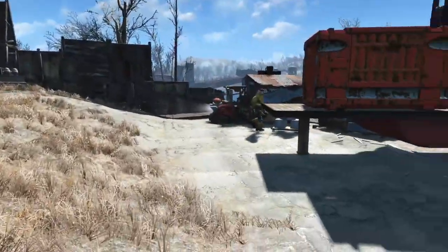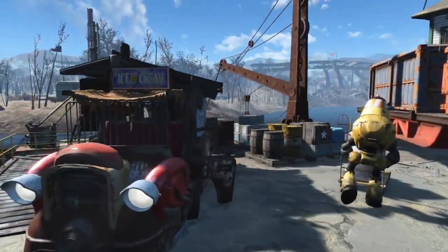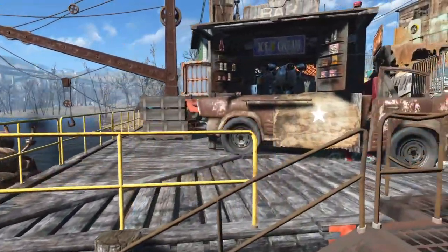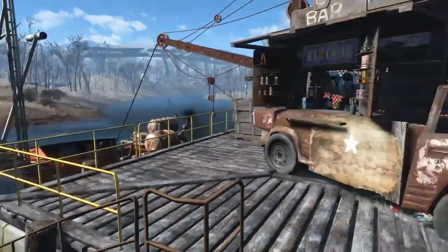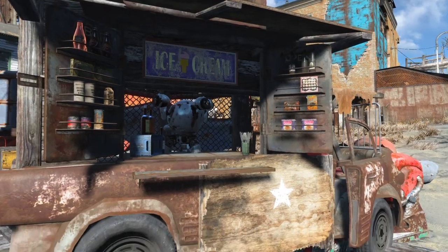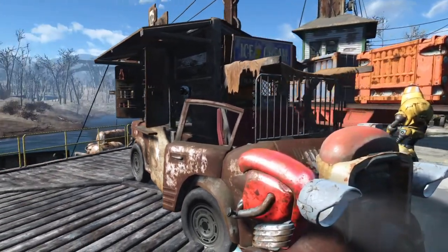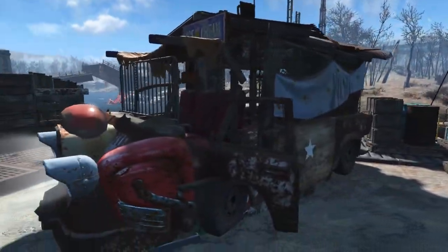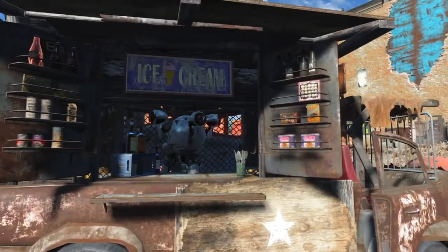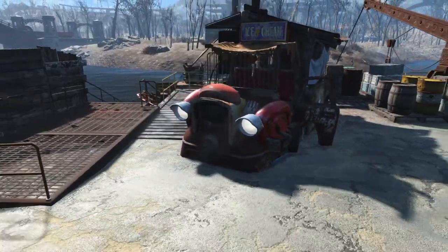Everything comes off this crane, gets loaded onto pallets, robots move it along — it all happens quite smoothly in my mind. The traders are coming off the boats, and I thought it'd be cool to have someone capitalize on the fact that these guys are probably hungry. So this van's kind of pulled up taking advantage of the caps coming in — a little mobile food truck. This was probably about 10 different builds before it came to this design, but I'm happy with it. It looks like a little shanty bus run by a little robot.